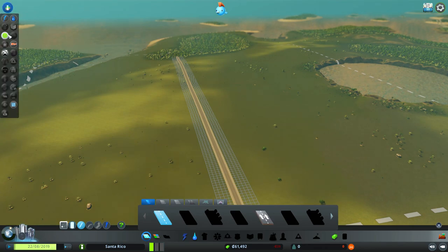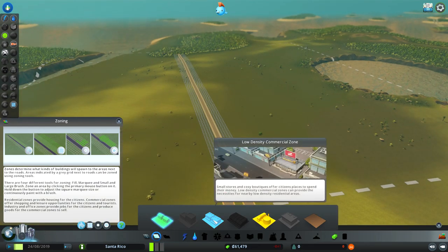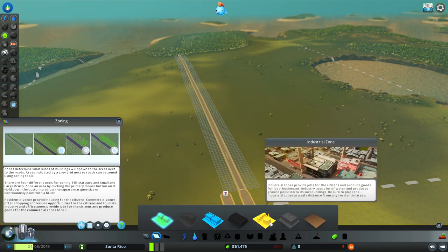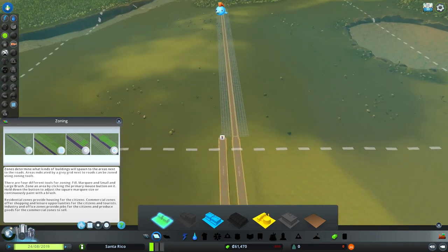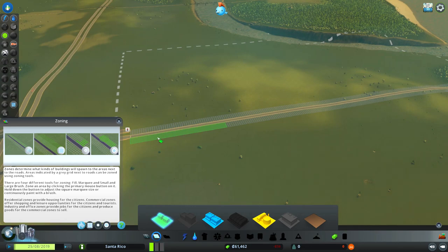Just need to find where they put the menu items: elevation step, curved road — these are all road menus. There we go. Zoning! I need zones. So let's set up a commercial zone and an industrial zone. I'd probably want the industrial zone to be away from the residential zone. Let's put some residential right over here. It goes the entire block — gotcha.